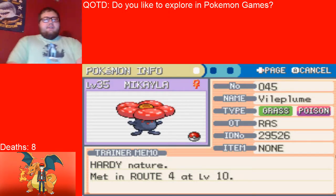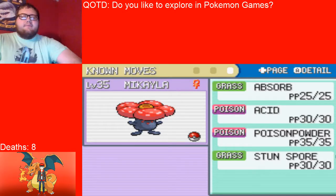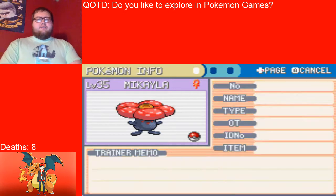Next up we have my girl Mikayla, level 35, the Grass and Poison type Vileplume. She is not holding an item, hardy nature, early bird ability, and the moves absorb, acid, poison powder, and stun spore.